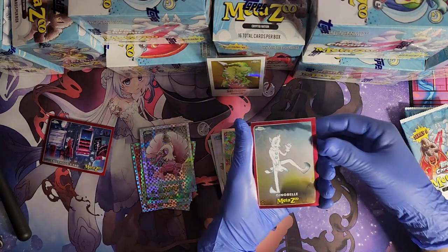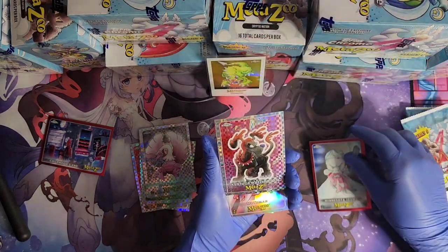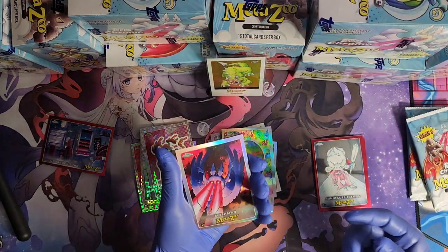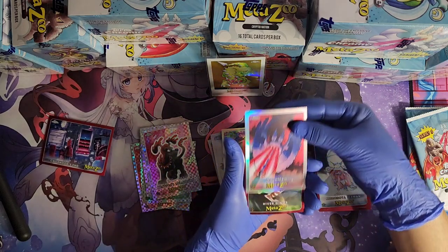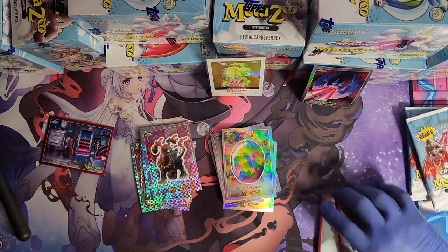We got a Ding Bell, a Minnesota Ice Man, a Kentucky Hellhound X-Factor, and a Mothman refractor. Let's go baby! First of all, River Dino — we'll put him in the sleeve later.